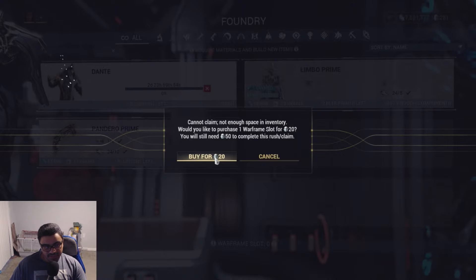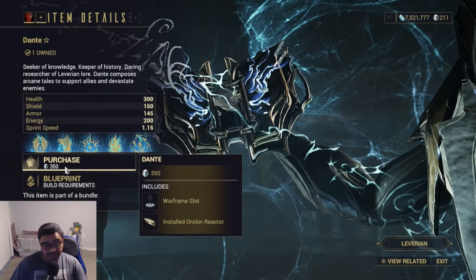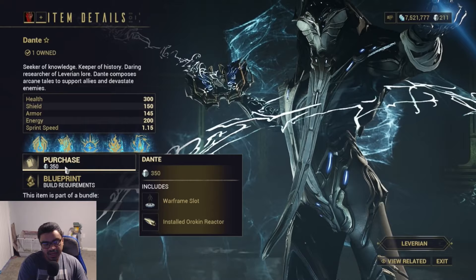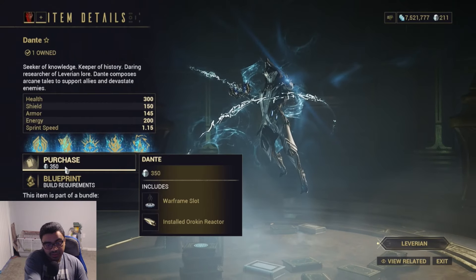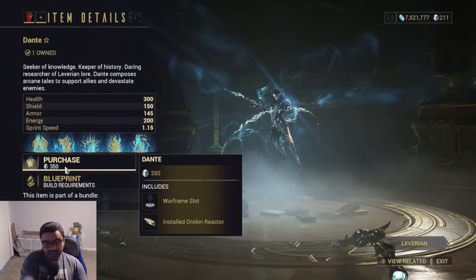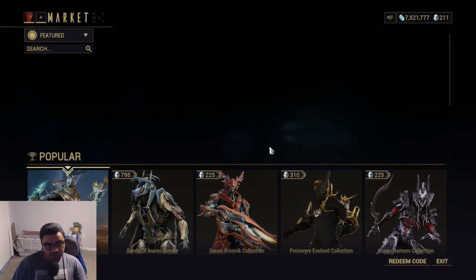I also need to buy a warframe slot. If you buy Dante outright, it's 350 platinum — that's a lot. Of course it comes with the reactor and the slot, but the slot is only 20 platinum and the Orokin Reactor is only another 20 platinum if you don't have one already. So what you're spending in total is 50 + 20 + 20 = 90 platinum versus 350. That's a horrible deal.